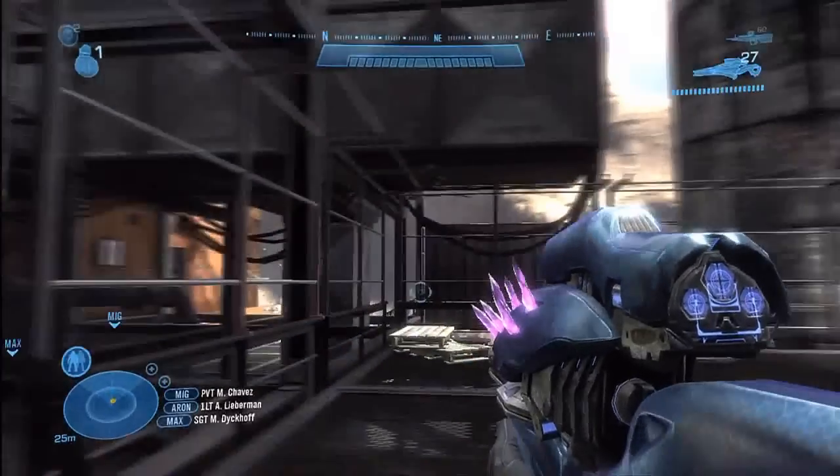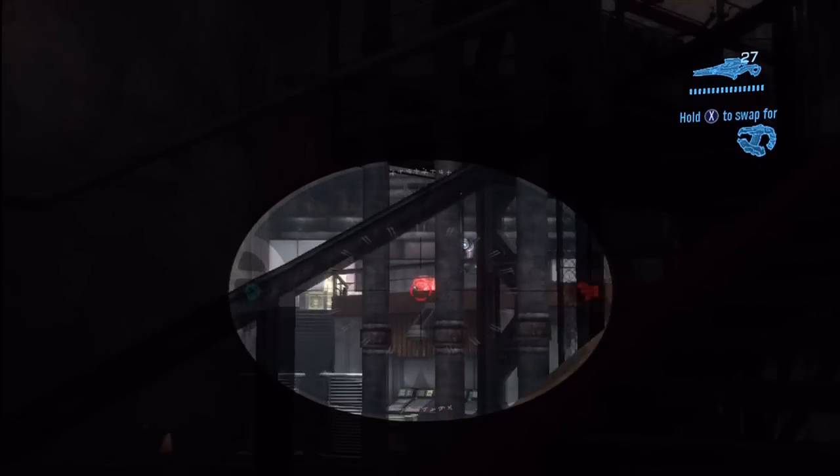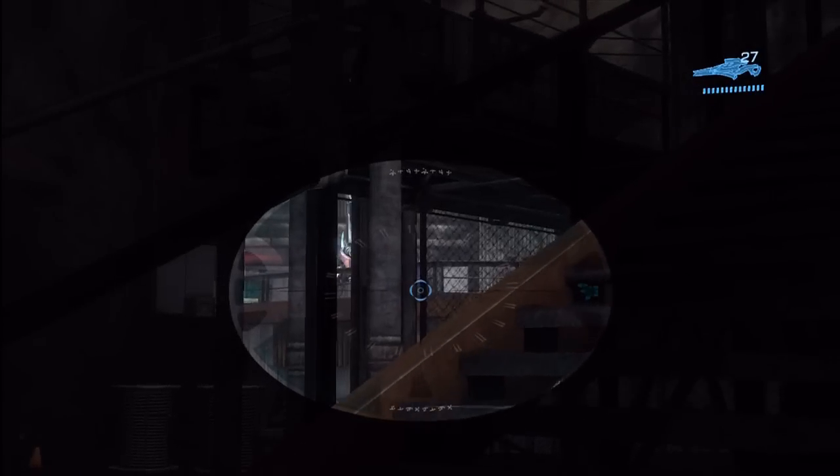Hey guys and girls, this is a quick tip on mission 5 for the Zealot. Although I've posted how to kill the Zealot, so before you get there, there's two red guys over there which will annoy you on your approach.